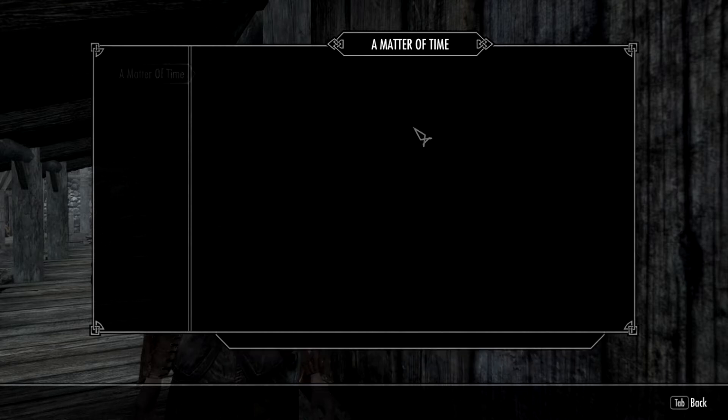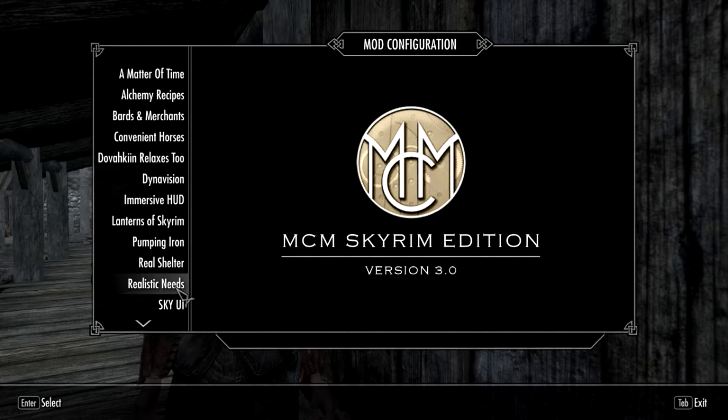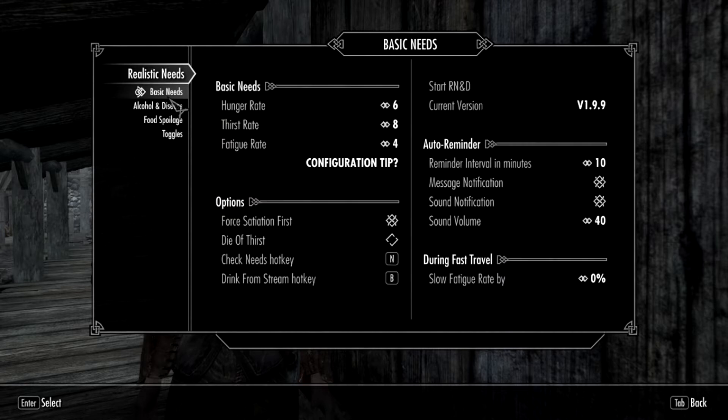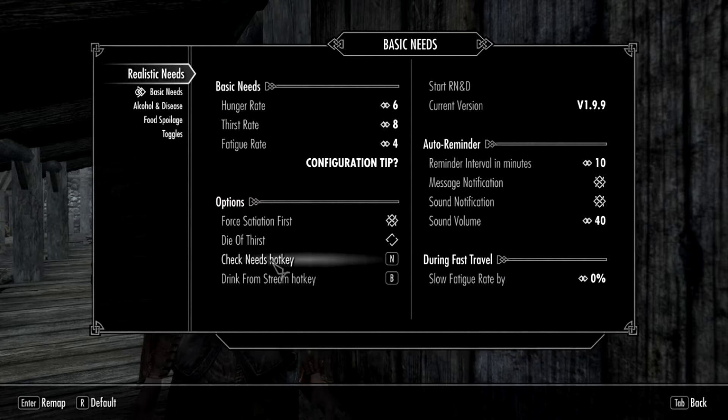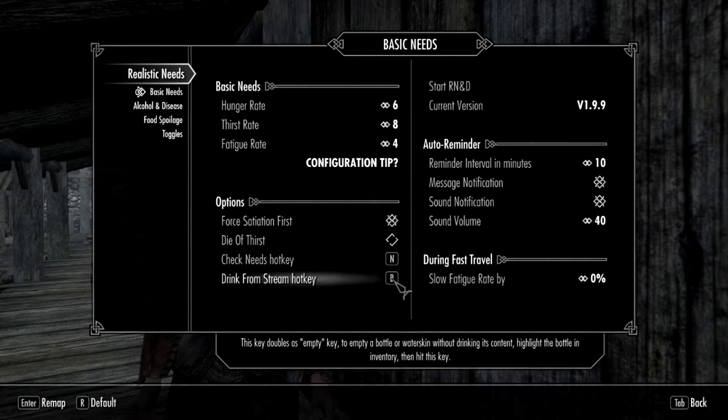The other change I want to talk about is that I installed Realistic Needs. I haven't changed the settings very much from the original, except to add message notification, but we'll see if I need to change that further as we go along. I also changed one hotkey — not for Realistic Needs and Diseases, but for Horse Follow in Convenient Horses. I originally had that set to B, but that conflicts with drinking from the stream, so I changed the Convenient Horses hotkey to V, as in Victor.